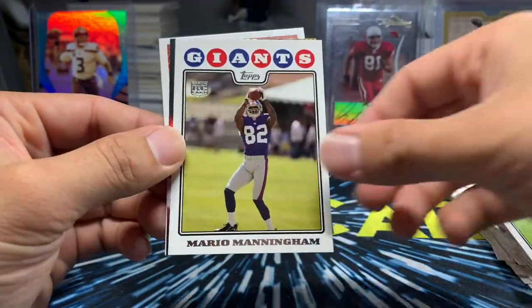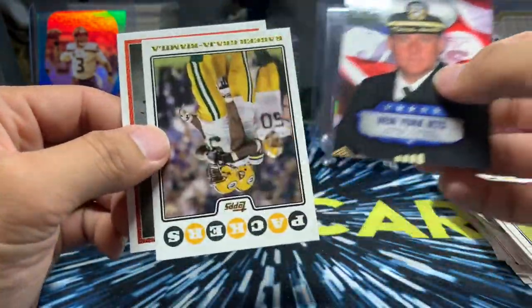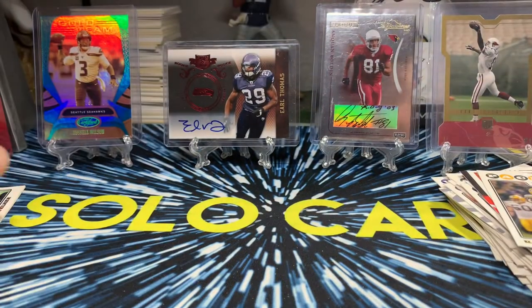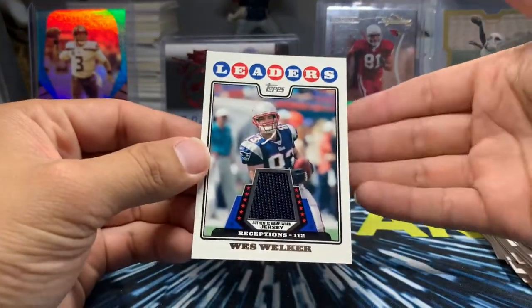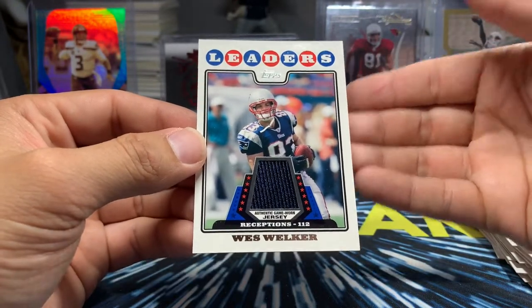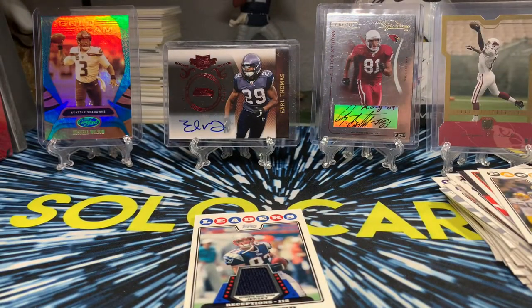Steve Slaton. Marty Manningham. Steve McNair — another one. That's going to do it guys. A lot of cards. The one hit — Wes Walker mem card. Not exactly what we hoped for but whatever. Thanks for watching, and hopefully the Cardinals beat the Seahawks. Peace.